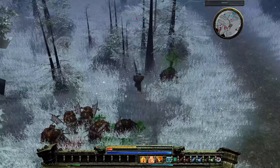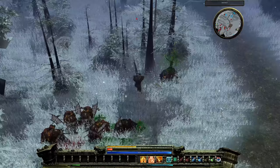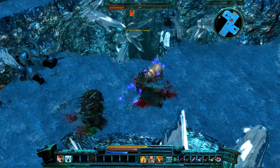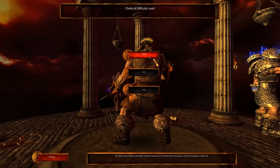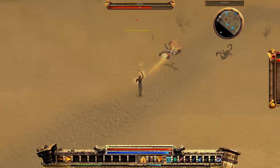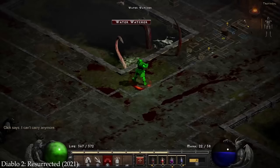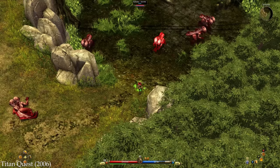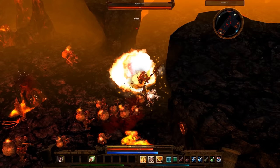Loki has a pretty standard Diablo-like formula and fails to distinguish itself because it doesn't offer anything unique. It has 3 difficulty levels you can only unlock after completing the previous one. Each hero has 3 different skill trees, and casting spells is nearly identical to Diablo 2 — you select the ability from the action bar and use the right mouse button to cast it. Similar games that came out only a couple of years after Diablo 2 started using a much better system where you just press the corresponding button to instantly cast a spell. But Loki decided to use that outdated system for some reason.